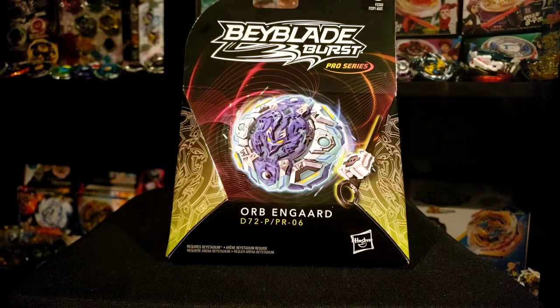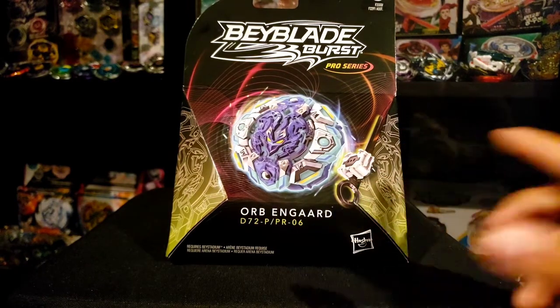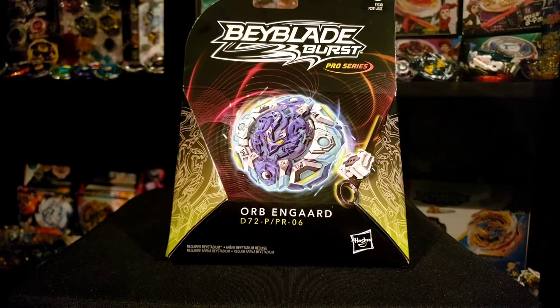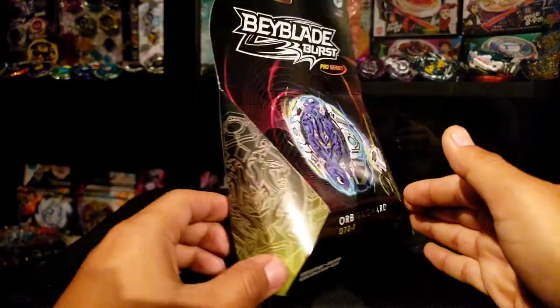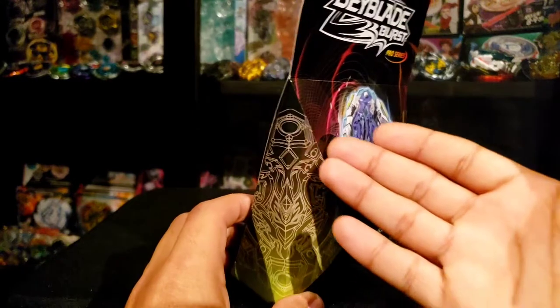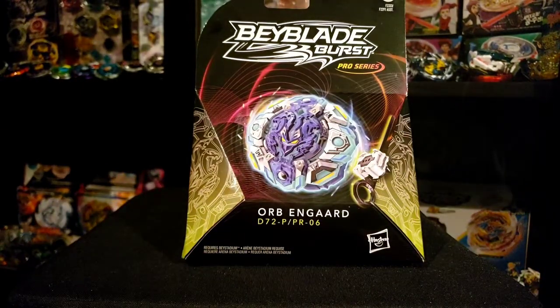We have Orb End Guard over here and it does have metal. It also has that Takara Tomy ripcord launcher, which is amazing. Another thing I want to note is just how freaking awesome this box looks. I am loving the way they did this box — you have the Bey in the front with the ripcord, and look at the side — it has all the detail on how it looks, and that just looks so amazing to me.